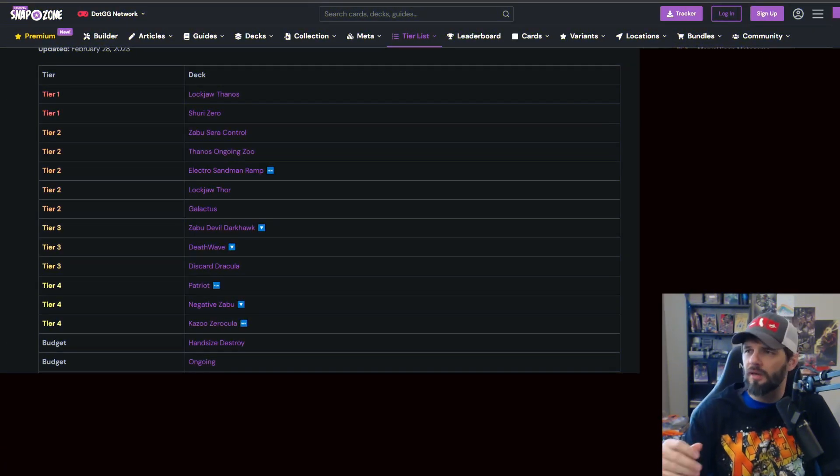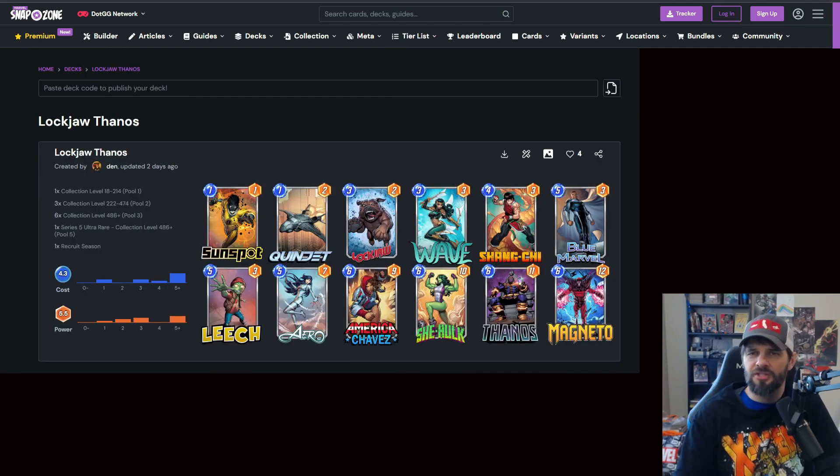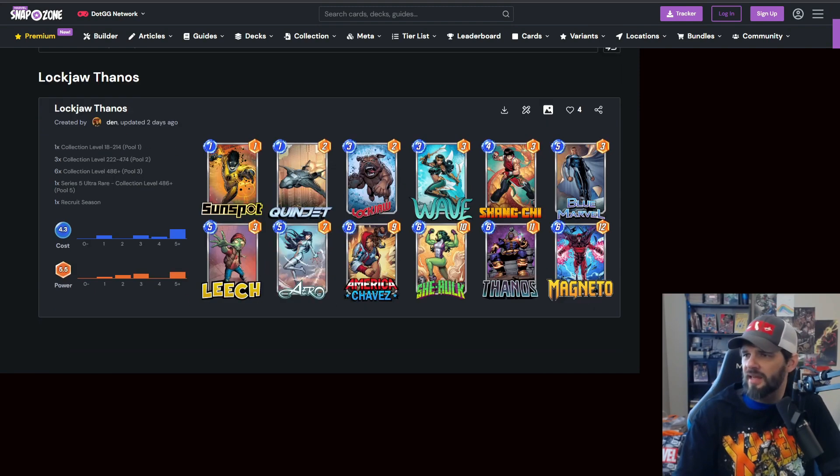First up, we do this every week — Snap Zone. I think this is a great website. There are two tier one decks: obviously Lockjaw/Thanos and Shuri/Zero are still out there. There are about five tier two decks, a few tier three, and some tier fours. The first one is the Lockjaw/Thanos deck, which you're probably seeing a lot.